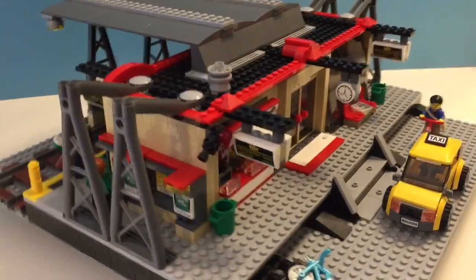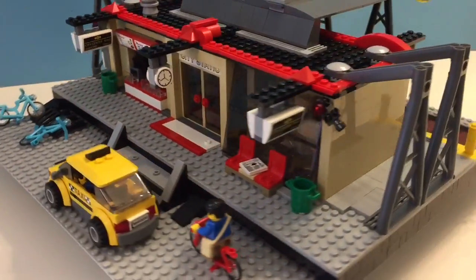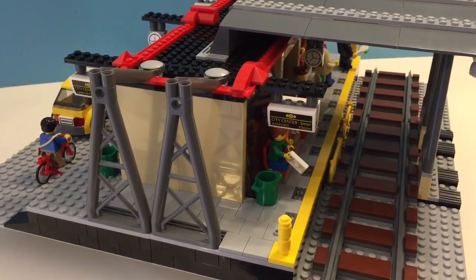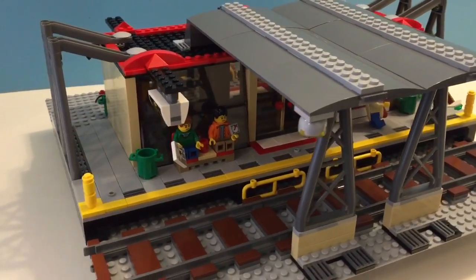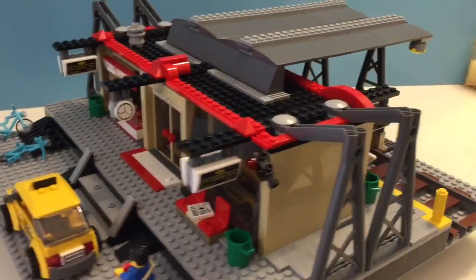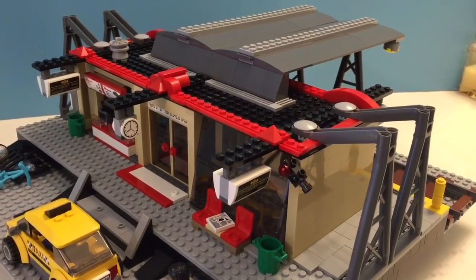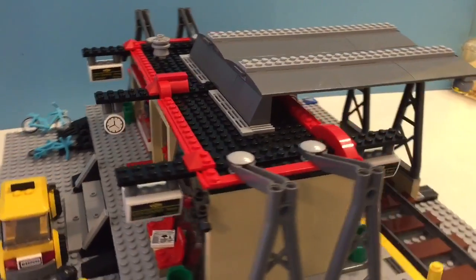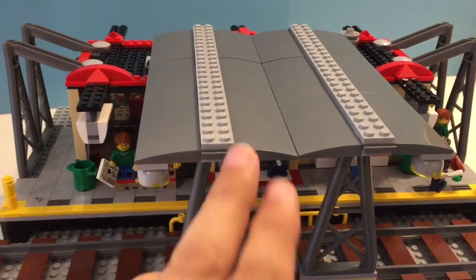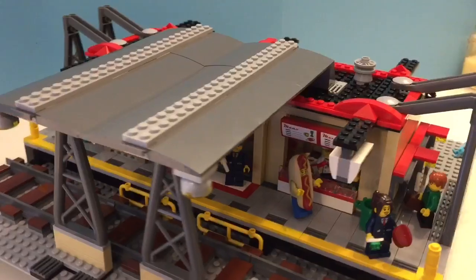Well, not entirely — as you can see I'm missing a lot of elements to finish the job completely, but an order at Pick a Brick should solve that problem. I'll also have to redesign the roof so that it could be like the other modular buildings where you can just pop it off. And I'm not quite satisfied with the double awning here — I might break them up, give them a little more space, put one here and the other on the opposite side. Tell me what you think.